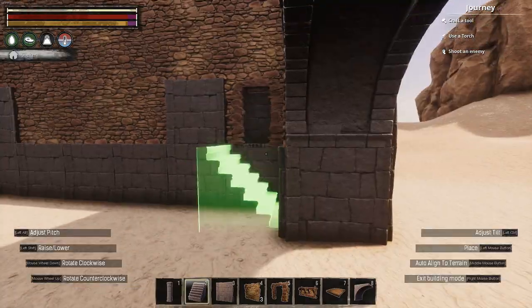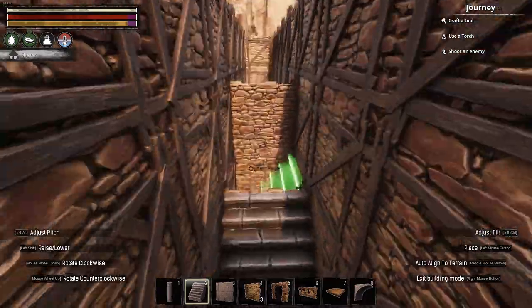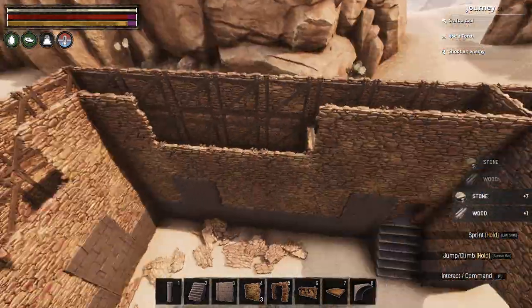Next, I built some stairs on either side of the market, inside the walls, running up to a balcony on the first floor. This balcony runs across three sides and looks down into the market hall.